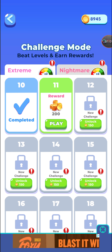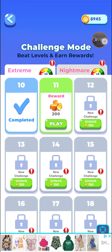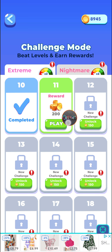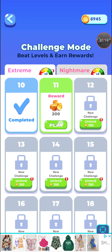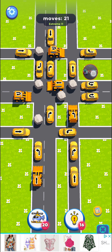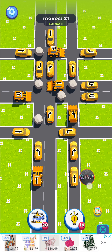There's also a Challenge Mode with two options: Extreme and Nightmare. Both cost in-game coins — we currently have around 1,045 coins. The Extreme mode costs 200 coins, so we'll press play on that.